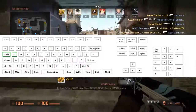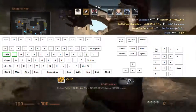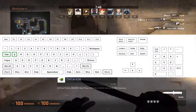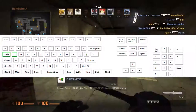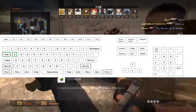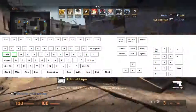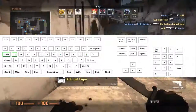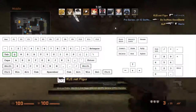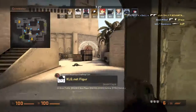The next keybinds: I have tab as scoreboard, shift as slow walk, and control as crouch. What makes mine unique is that I have Q as talk, which I use because it's much easier and I'm able to give commands much faster.